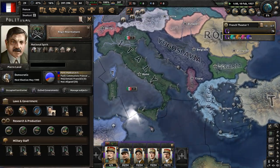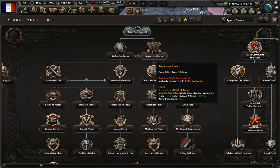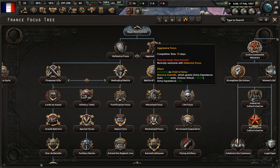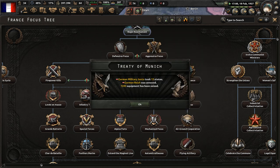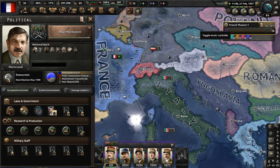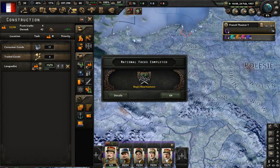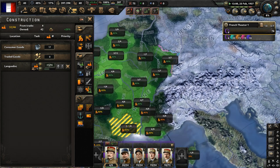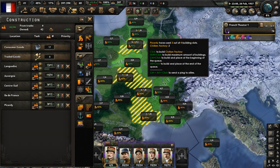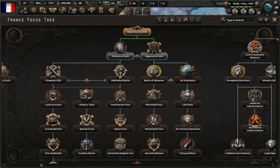I'm just waiting to get the 'Begin Rearmament' focus done. After that, we'll do 'Aggressive Focus' to get Maurice Gamelin as chief of the army, who will give us a division attack buff as well as some army experience daily. The German Reich has been defeated. We'll likely see the Kaiser come back to power in Germany, which is going to be interesting when we have Napoleon leading France - that'll be very interesting indeed.